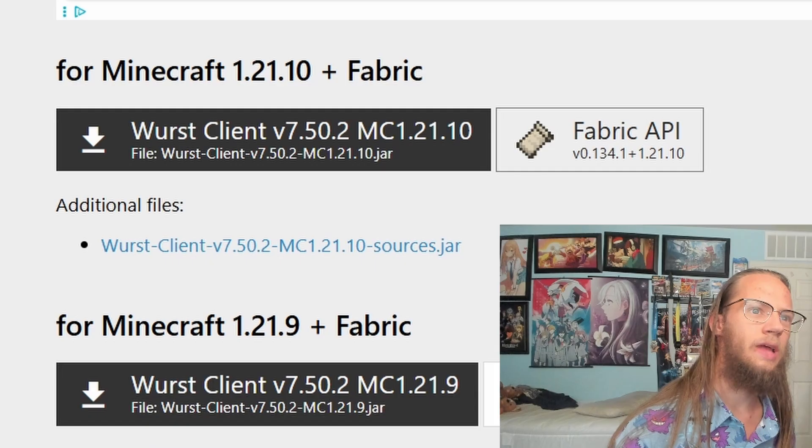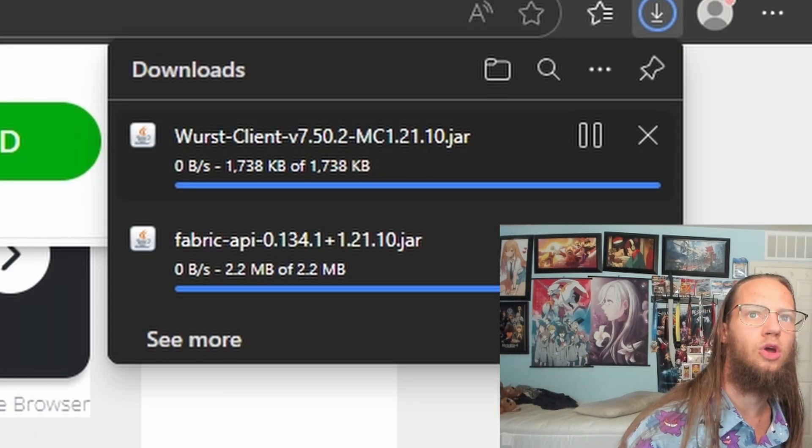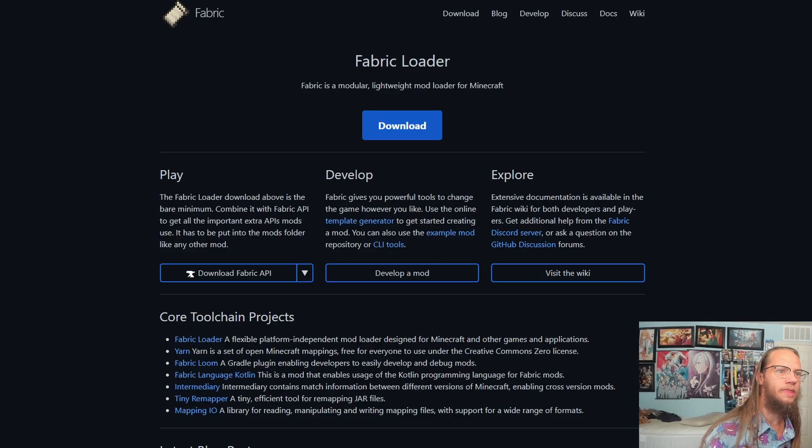Now if we scroll down, we'll download the Fabric API for 1.21.10 — you can see it says to download. And now if we click on here, it'll download WorstClient for 1.21.10.